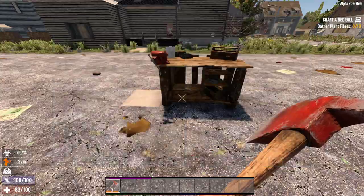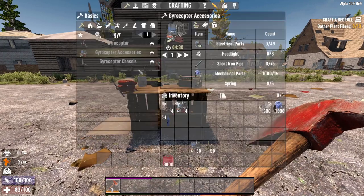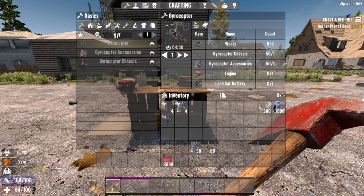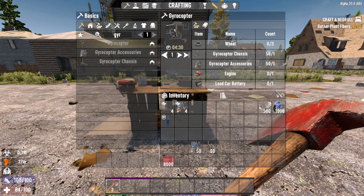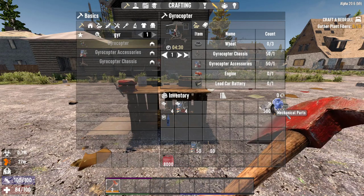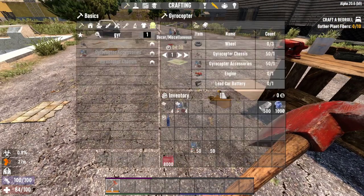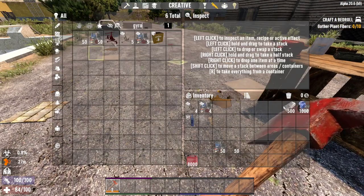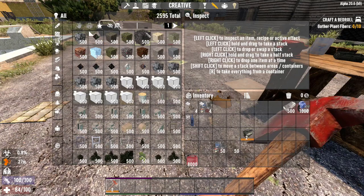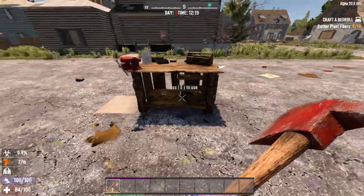I have the accessories and the chassis in my inventory — I crafted them, I didn't take them from creative. Now I will also need 3 wheels, 1 engine, and a lead battery. It doesn't matter if the battery is level 1, 2, 3, 4, 5, or 6 — it will not influence how the gyrocopter runs, so don't worry about that.